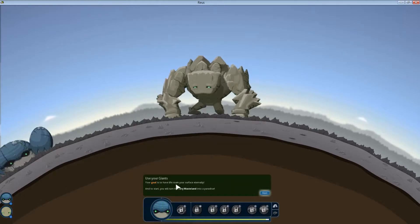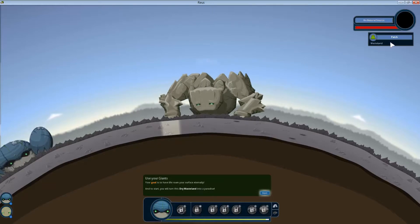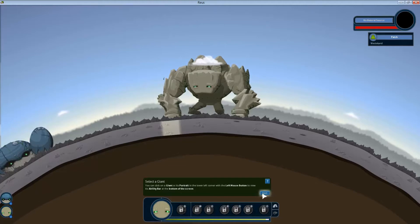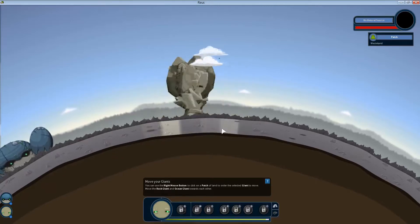Our goal is to have life roam our surface. We have dry wasteland — a dry wasteland cannot sustain any life, must be terraformed in order to become habitable. If you click on a portrait of the giant you can select them and get their ability bar. Move your giant with the right mouse button — there he goes, cool.